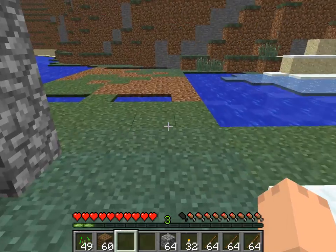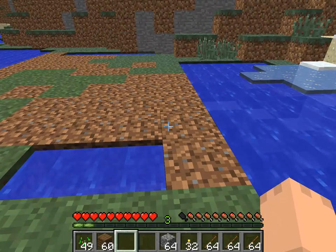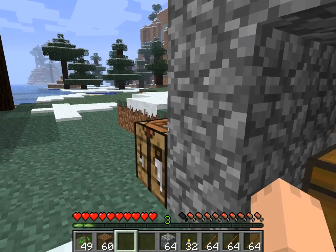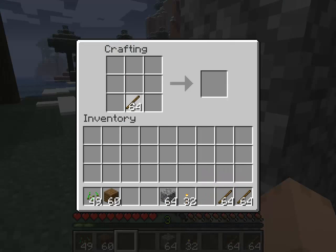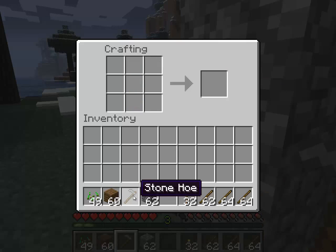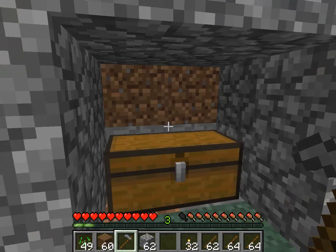First, we need to make sure that we can actually plant seeds into this base here, and to do that we need to use a hoe on it. To make a hoe, you go like this — and boom, we have a stone hoe. If you were to place wood in that position, it'd be a wood hoe; gold, iron — you know the drill. Any material you want the tool made out of will make it out of that.